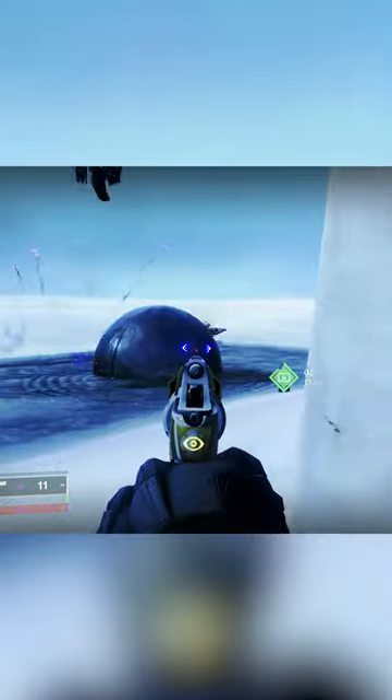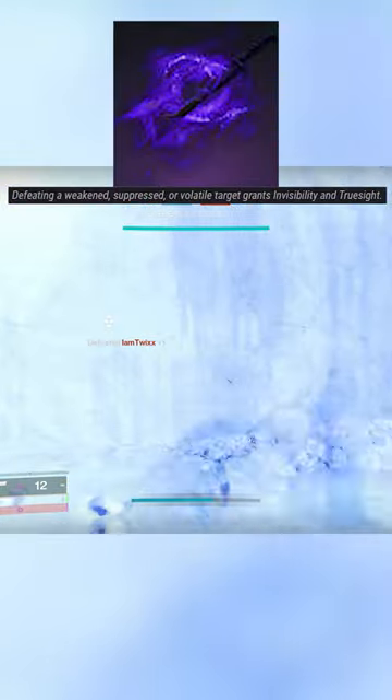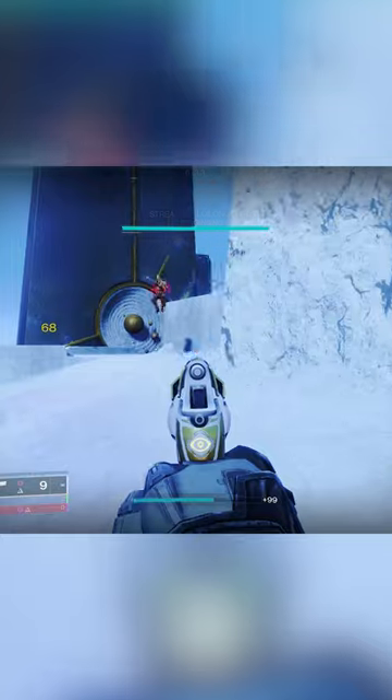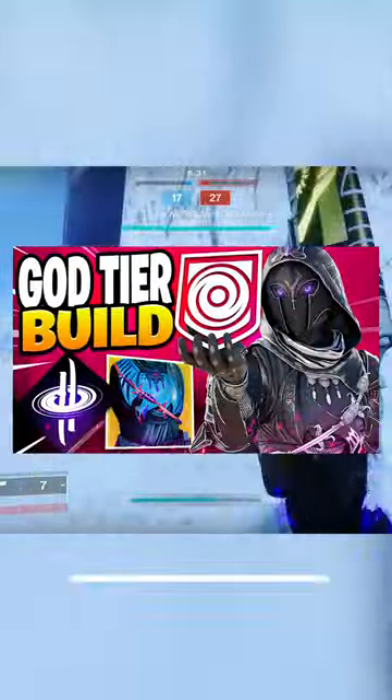With the void aspect Stylish Executioner, defeating a weakened, suppressed, or volatile target grants invisibility and truesight — aka wall hacks. And that's just half the build; there are so many more benefits.